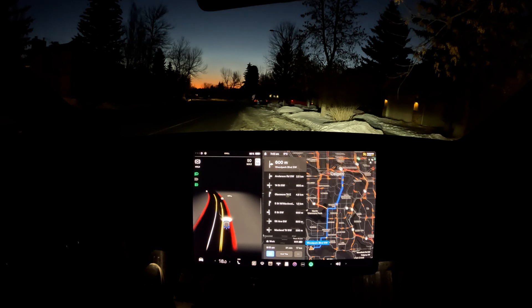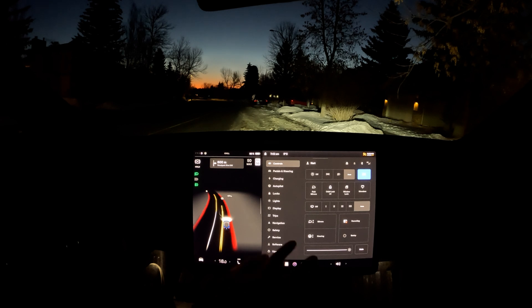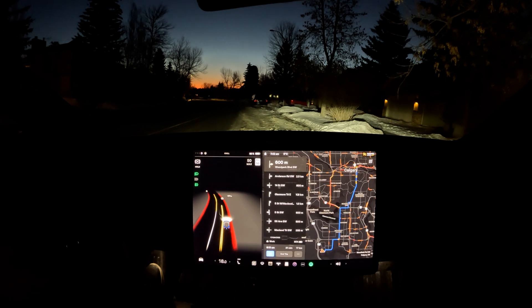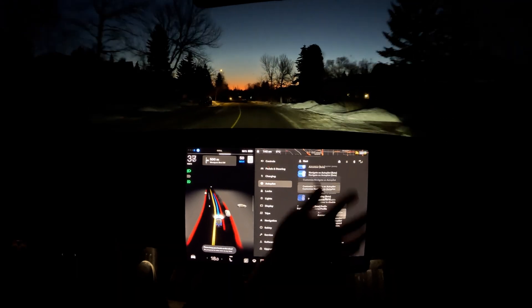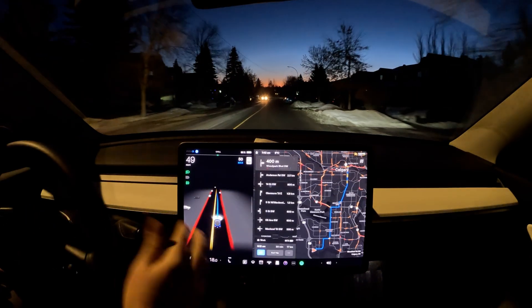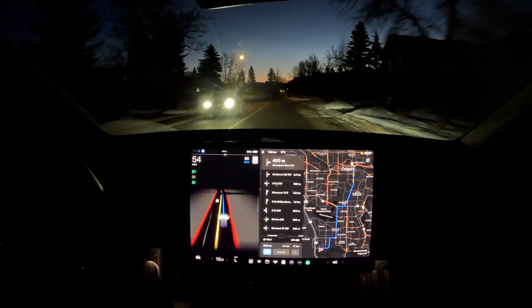Hello everyone, welcome back to another FSD beta video. We are doing our typical commute today. I think the last time I did it I was on 4.2 or 2.4. We are on 69.25.1 — some folks are getting 69.25.2 right now but I haven't gotten it yet. This is our route. I'll engage FSD and set it just about five kilometers over the speed limit since rush hour is typically very aggressive.